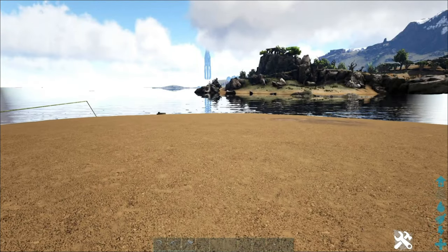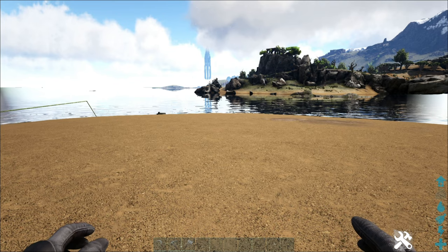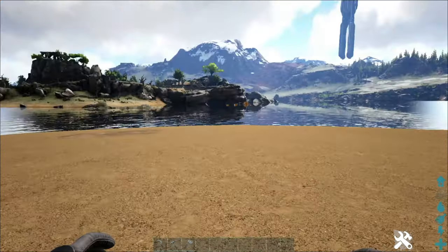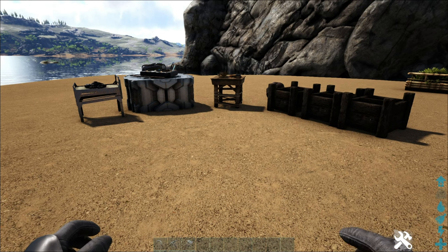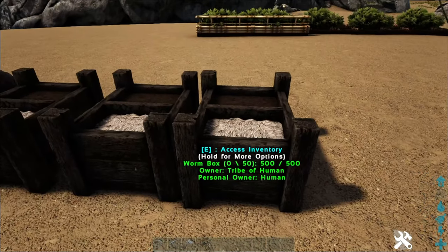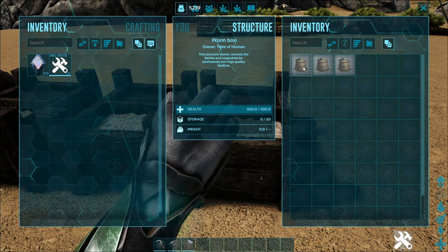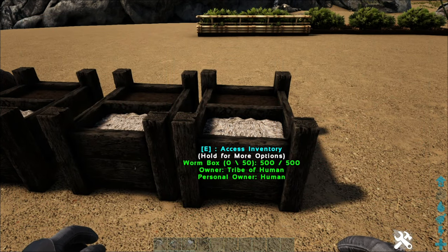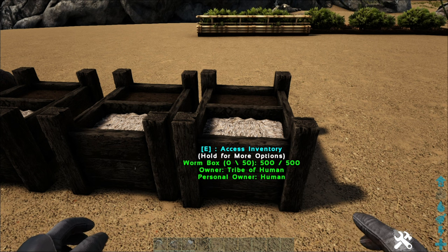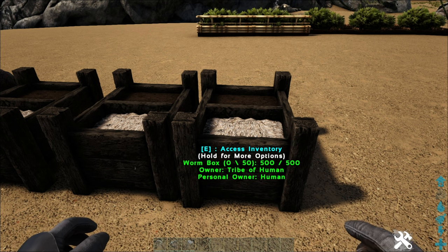Essentially what this mod is going to do is add a bunch of different crop plots and plants, exponentially increasing how farming works in current ARK. You're going to be able to craft a few things on your person to in turn craft a bunch of other stuff. First and foremost, you'll have these worm boxes, which are really made to craft fertilizer. There are different types of fertilizer you can make, and you can still use normal fertilizer with dung beetle-style stuff too — I have tested it.